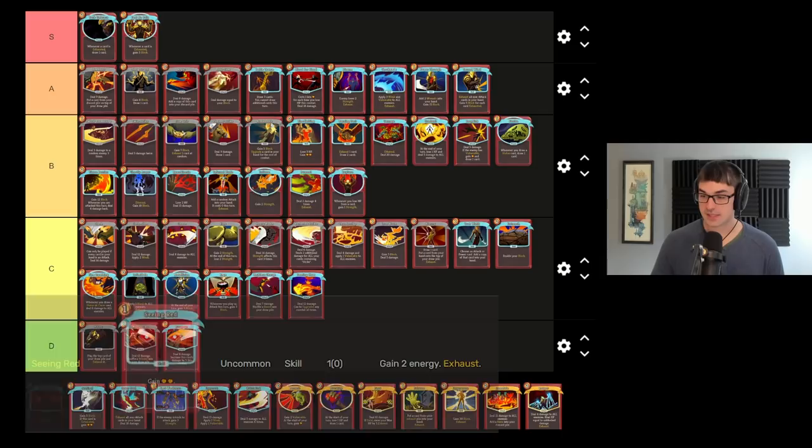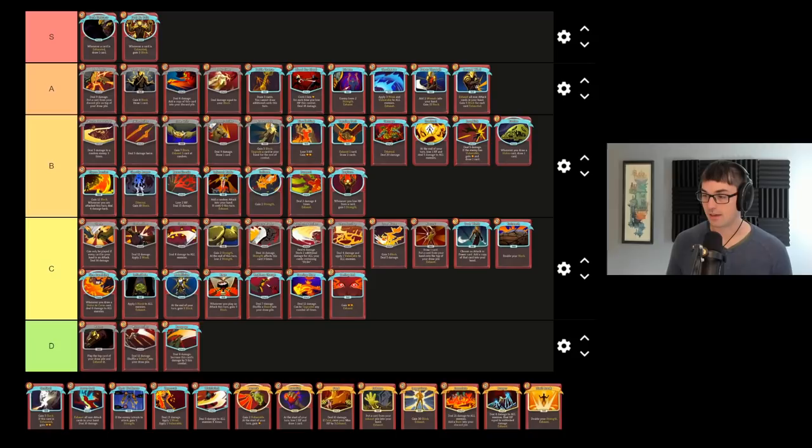Seen Red is probably one of the less good energy generating cards on the Ironclad. It's only a one-time use and only plus 1 energy unless upgraded, meaning it's just a little bit low impact. It is great with Feel No Pain, is great with Dark Embrace. Corruption can make it essentially upgraded for free, but overall it's fine.